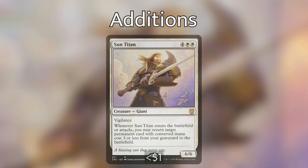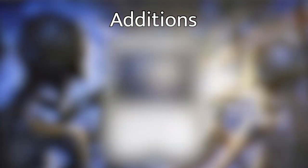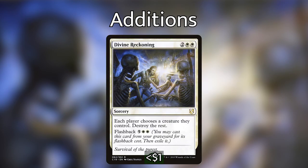Coming in as our two sorceries, the first is Open the Armory — one and a white — a sorcery that lets you search your library for an aura or equipment card, reveal it, put it into your hand, and shuffle your library. With Stone Hewer Giant, it's important to get tutors specifically for the equipment you want, especially on a larger budget with cards like the Swords. If I could recommend something to grab from the pre-con itself, it would be Swiftfoot Boots, which gives hexproof — probably the most important thing for Wyleth.